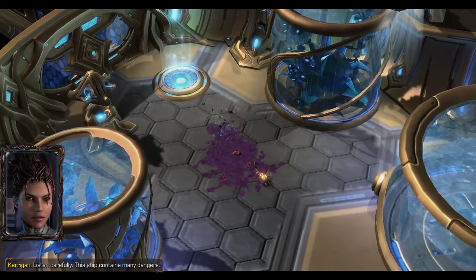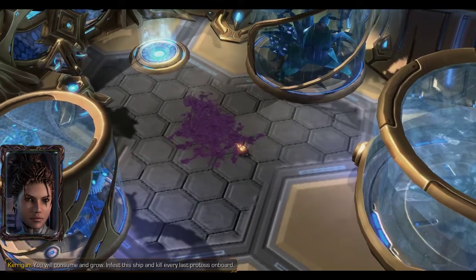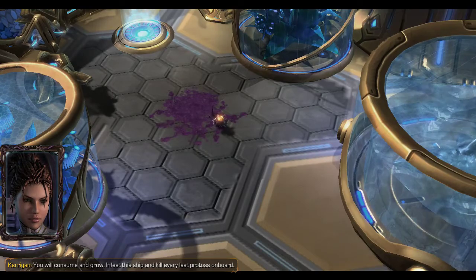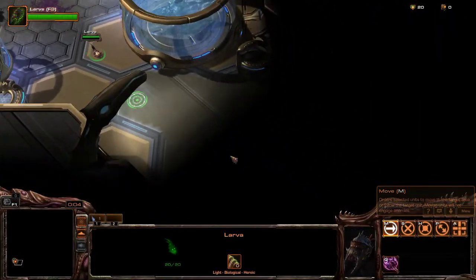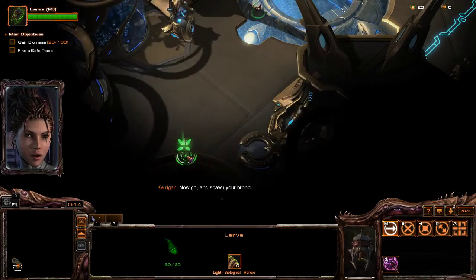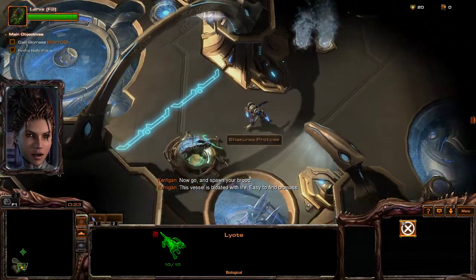Listen carefully. This ship contains many dangers. Follow my commands and hide in the shadows. You will consume and grow. Infest this ship and kill every last Protoss on board. This is a pretty cool idea for a map. Go and spawn your brood. This vessel is bloated with life — easy to find biomass.